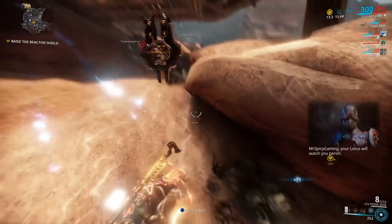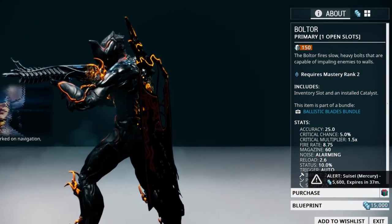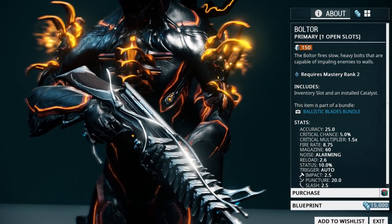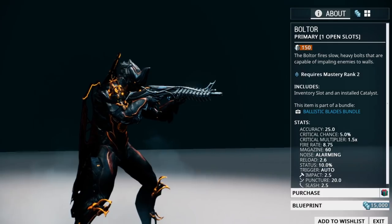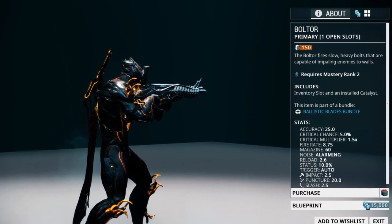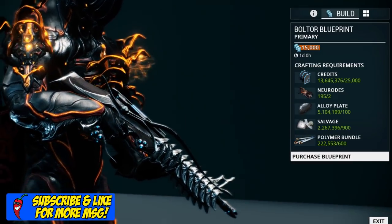All of those primary weapons were mastery rank zero, and once you get through a few of them you should be able to reach at least mastery rank two. At mastery rank two you will be able to access the Boltor, which you can pick up the blueprint for 15,000 credits in the market. The Boltor and its two variants, the Telos Boltor and Boltor Prime, will serve very well into late game. The Boltor fires heavy bolts that can pin enemies to walls, making it very entertaining as well as effective. As with the last two weapons, you will also need two Neurodes to build the Boltor.